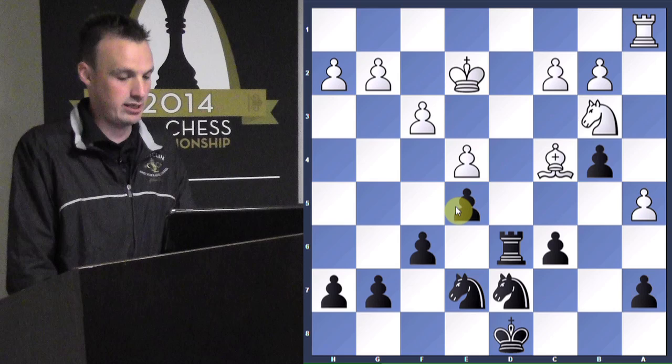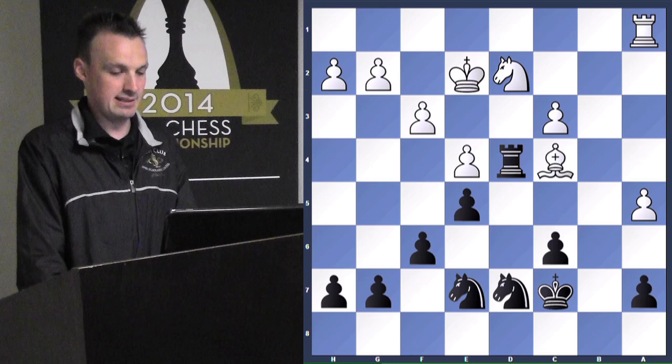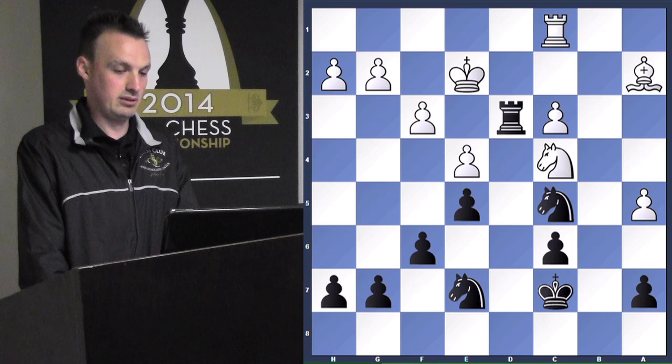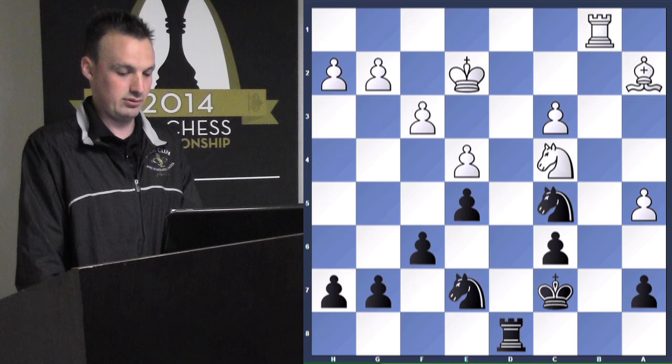King up, knight back to d2, rook up — attacks the bishop, but it's protected by the knight. Pawn plays c3, takes, takes. And now we go back and forth for a while: knight attacks the rook, rook attacks the pawn, rook protects the pawn, I go back, he challenges the file, I go back. Rook to c1, rook back, rook here. And it ends in a draw eventually.